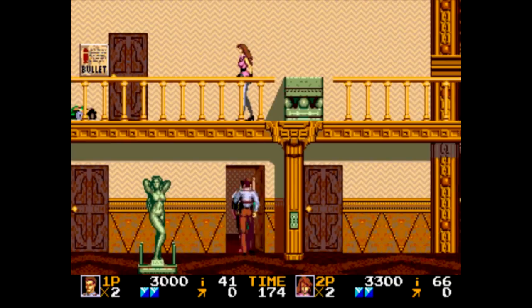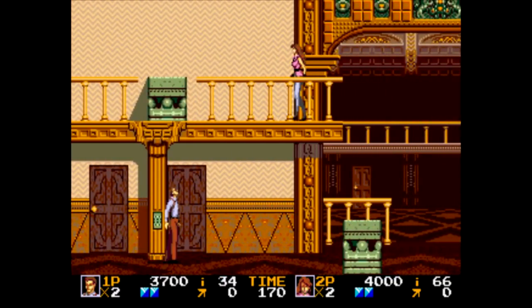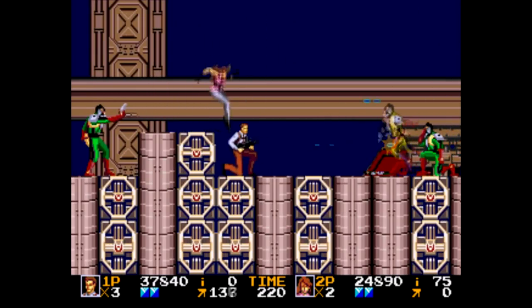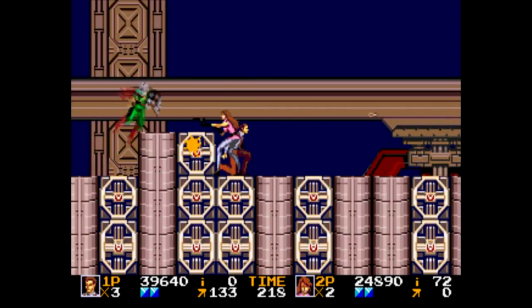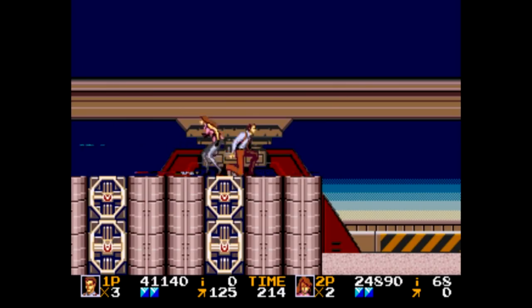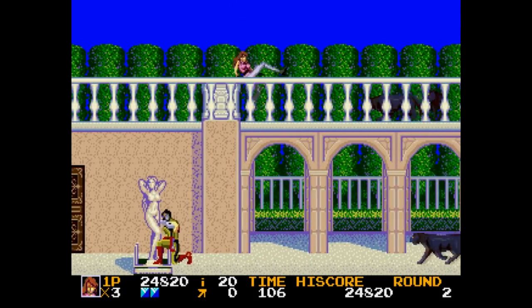You play as Agent Albatross, who along with his partner Lila, must take out the crime syndicate Geldra after they brought down the entire planet's satellite network. Since there are two characters, this game is two-player co-op, and there's no slowdown to speak of, so it's a really fun one to play through with a second player. You have three lives to get through eleven levels with a health meter — none of that one-hit death stuff, thankfully.